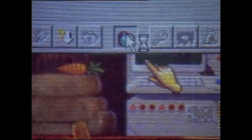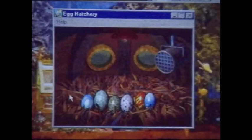Click on the Hatchery button on the toolbar. Eggs will appear. Move the mouse pointer over your eggs — you can see if they contain female or male Norns. This helps you pick breeding pairs.